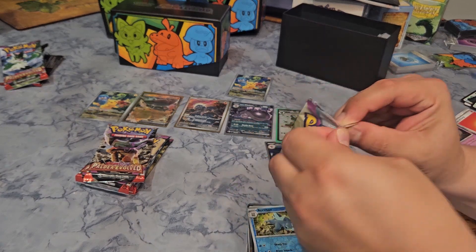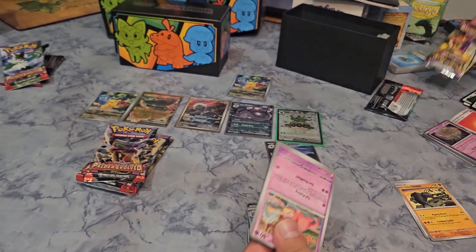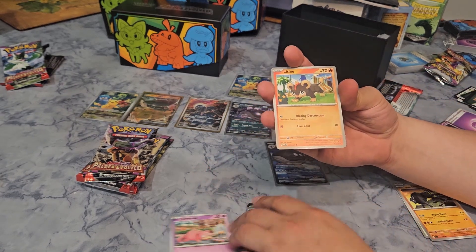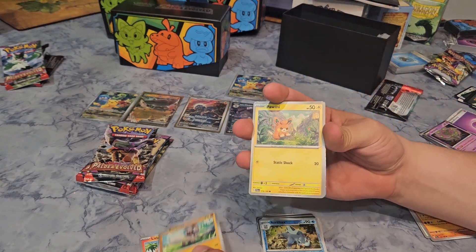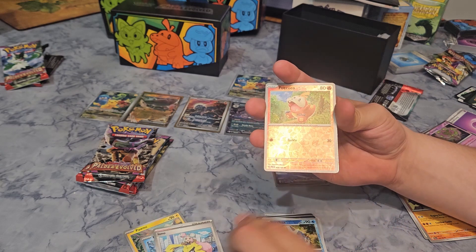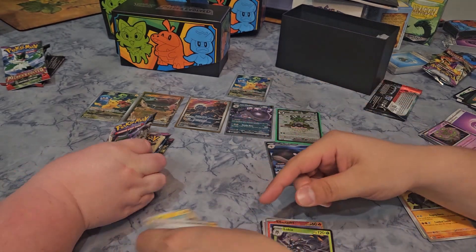Skeledurge pack for me. Let's see what I get: Slowpoke, Litleo, Rockruff, Palmy, Vespiquen, Eiscue, Iono, Quake Coco, Charcadet, and a Lokix. No luck on my end — let's see if you have luck.